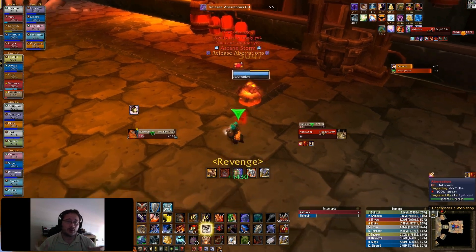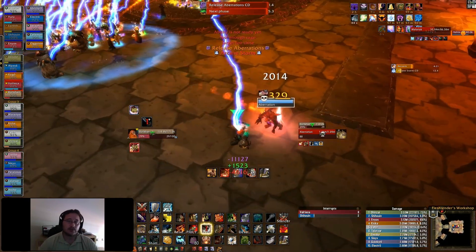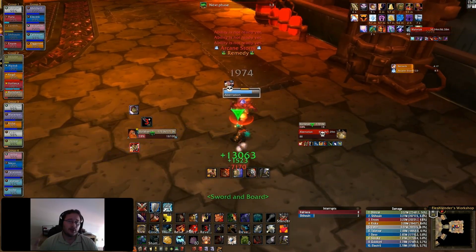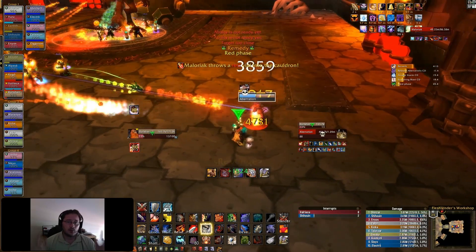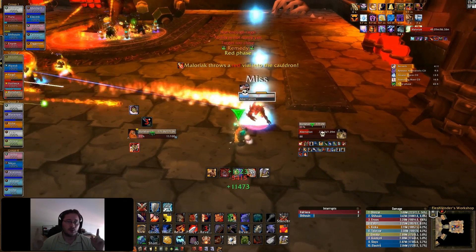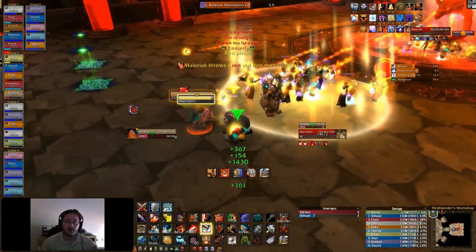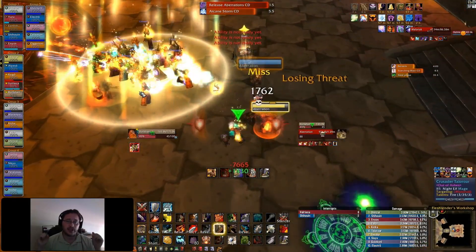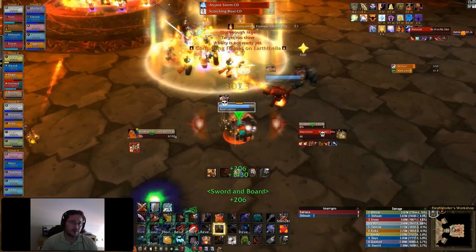I want to speak to the several phases you get during this boss. Arcane Storm needs to be interrupted. The Remedy needs to be dispelled. During the red phase, your raid is supposed to stack up together — even melee need to stand in front of the boss — so that the damage from the fire gets split up evenly through your raid.